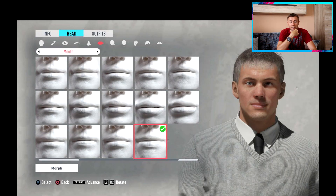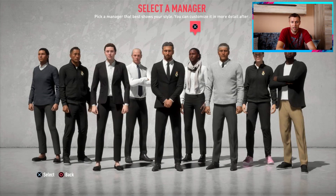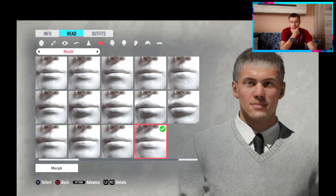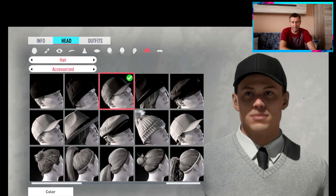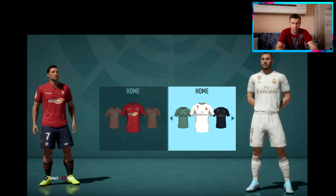You'll have the freedom to create an avatar that reflects your own style and see it reflected in the game. You'll also be able to change your manager's outfit at any moment during the season. You can customize the manager's face and choose accessories like caps, hats, even bandanas.